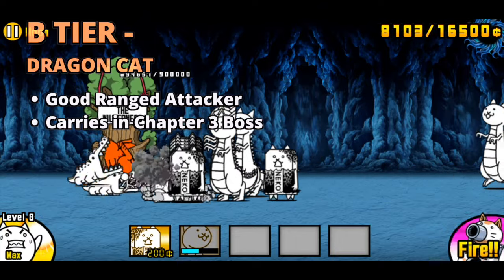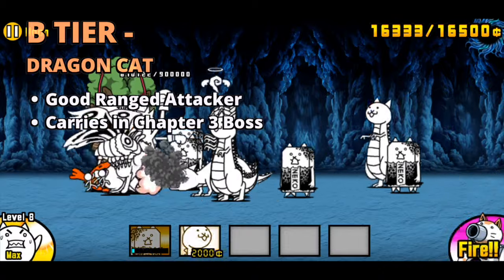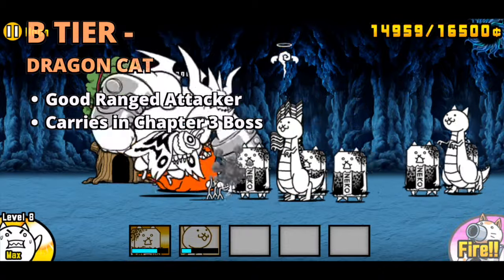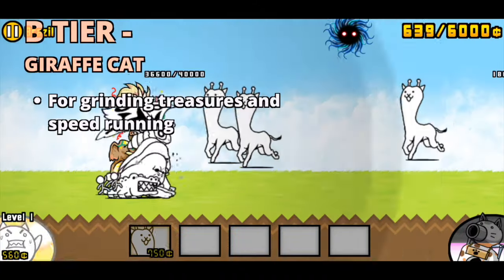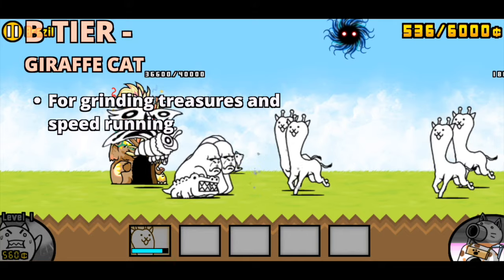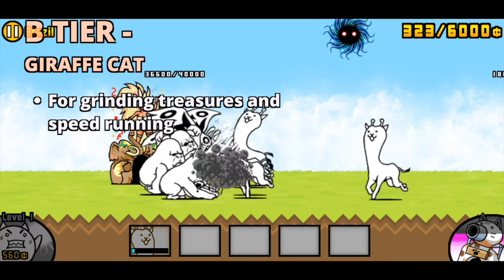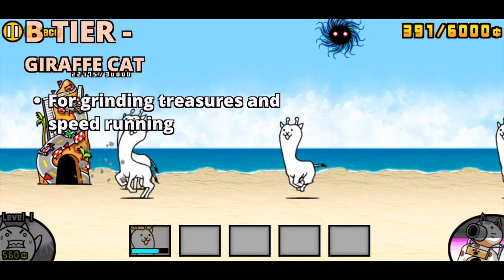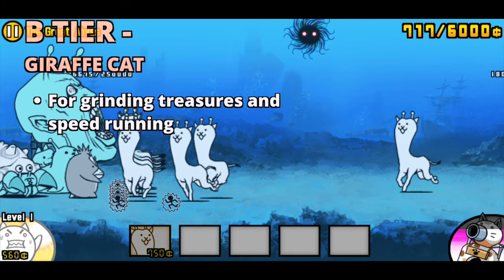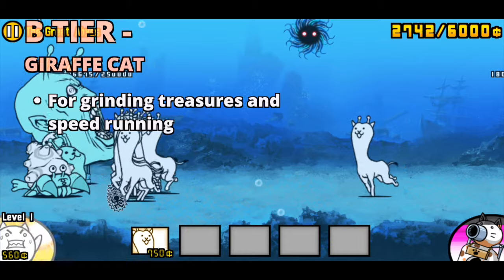In B tier, the first cat we have is Dragon Cat. Dragon Cat is a good ranged attacker, and is basically the main carry in chapter 3 against Bun Bun. He can also be in a general lineup when you have space. The other cat in B tier is Giraffe Cat. The only reason why Giraffe is in B tier is because Giraffe is probably the best cat to speedrun levels to get either time score rewards or to farm treasures. There are also no other speedrunning cats available at this point in the game unless you get Crazed Cow early.